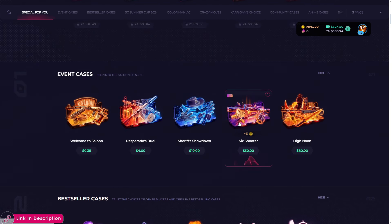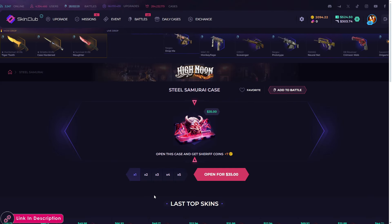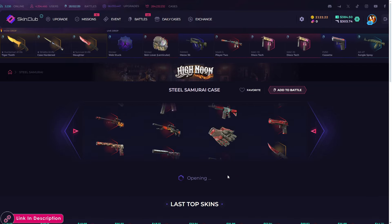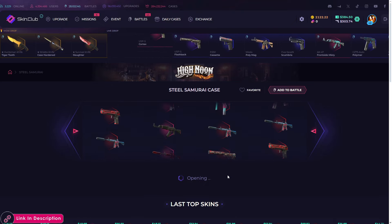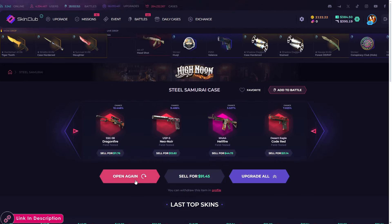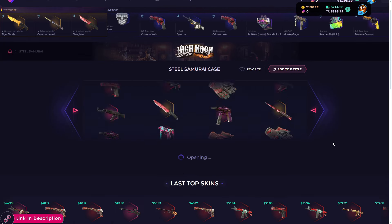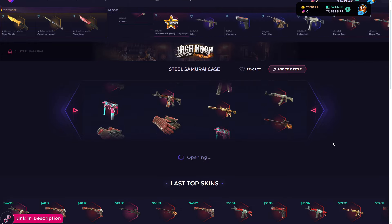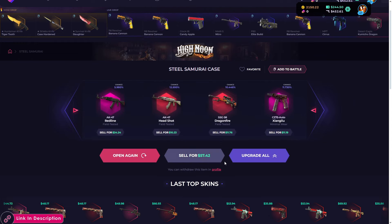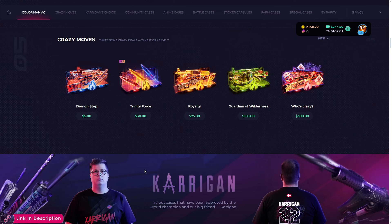I like this case. A Six Shooter from here is nice. This is the Steel Samurai which I really like. Hopefully we'll get something — that was almost a glove. Okay, no luck again. Just one more time — come on, at least give me a knife or a glove. Again so close! 57 dollars — that's a huge loss, but we're not upset. Let's change the case one last time.